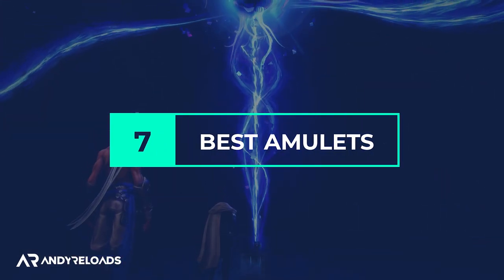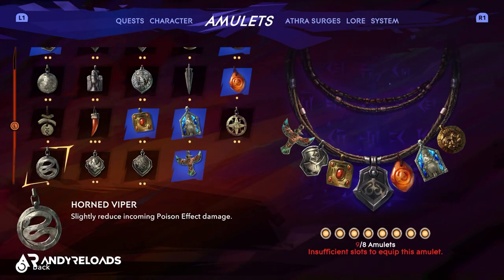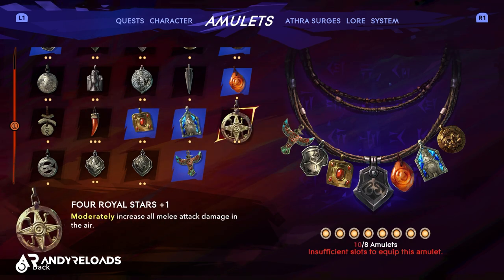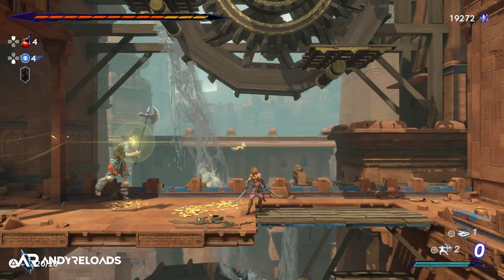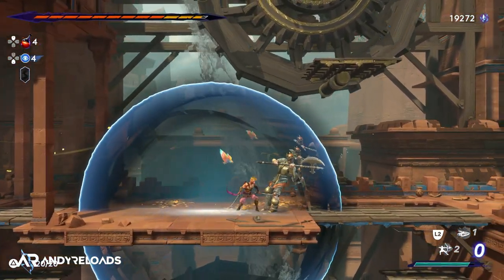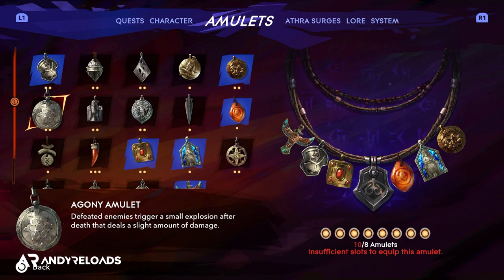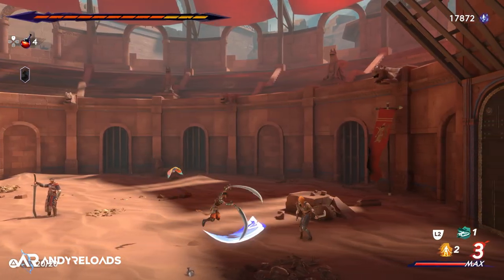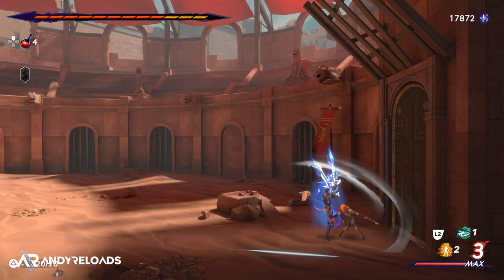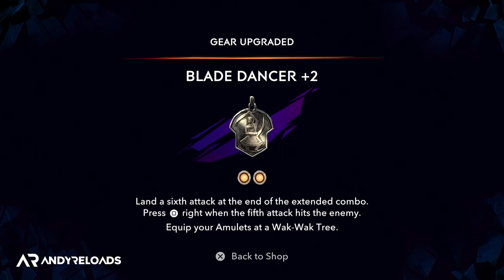Another mechanic to be aware of is amulets, which grant passive bonuses that alter Sargon's playstyle. There are 38 total, and you can equip up to 12 simultaneously by end game. A non-negotiable early pick is the Blade Dancer amulet, which you receive as a reward early in the main narrative. It adds an attack at the end of combo flurries, and upgrading it at the blacksmith grants even more attacks — a must-upgrade.